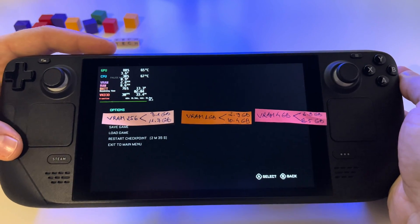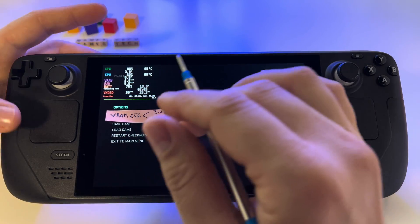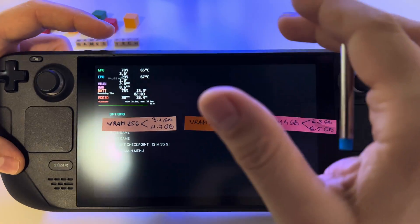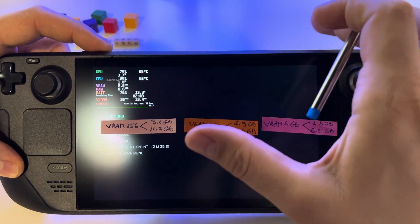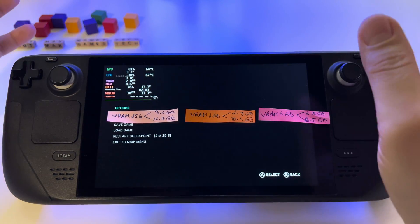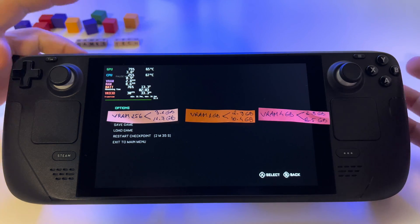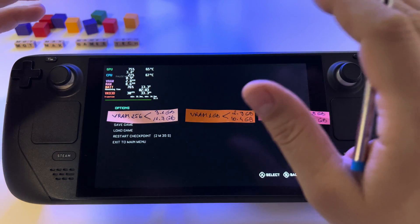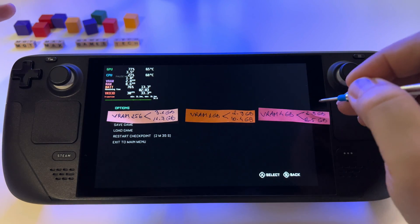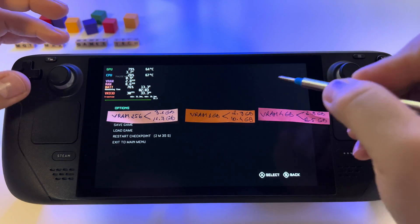My advice: I changed my VRAM to 256MB — the smallest option in BIOS. When the console is off, press Volume Up and the power button until it enters the BIOS menu, then just change the VRAM. It's very easy. I've seen a lot of comments asking about 4 gigabytes — no, that's the biggest mistake, so be very careful.